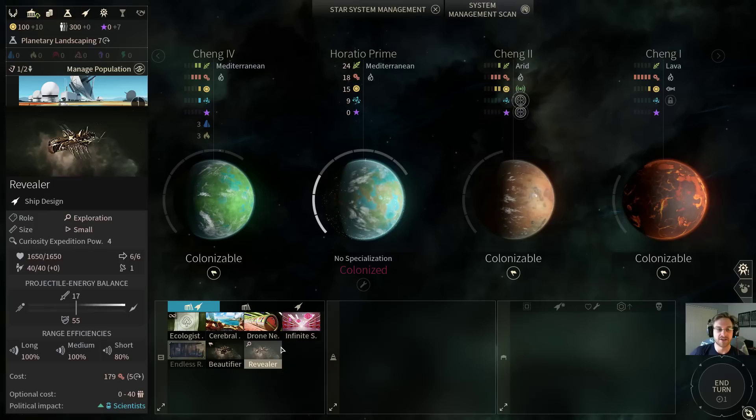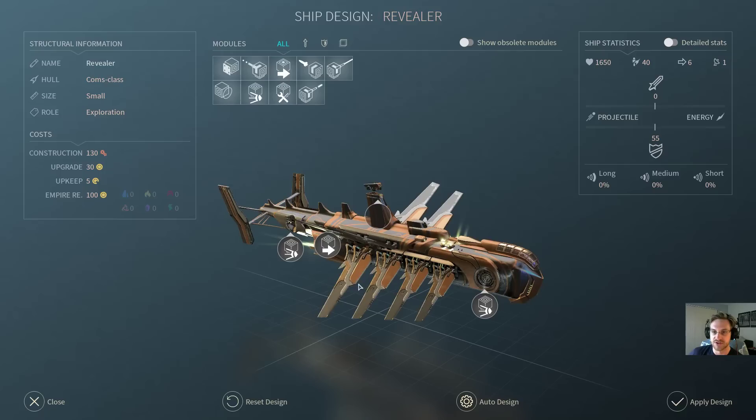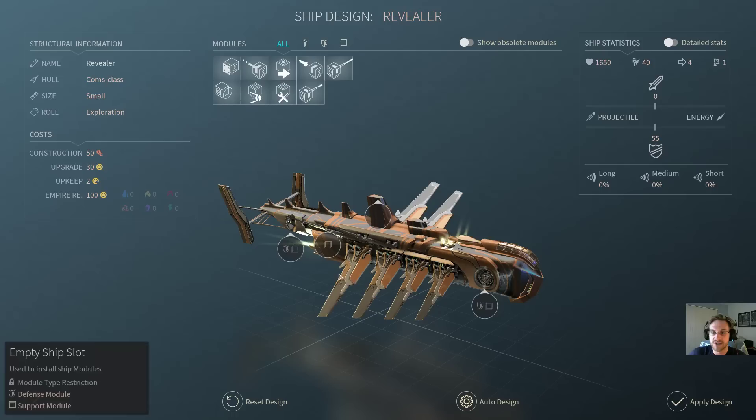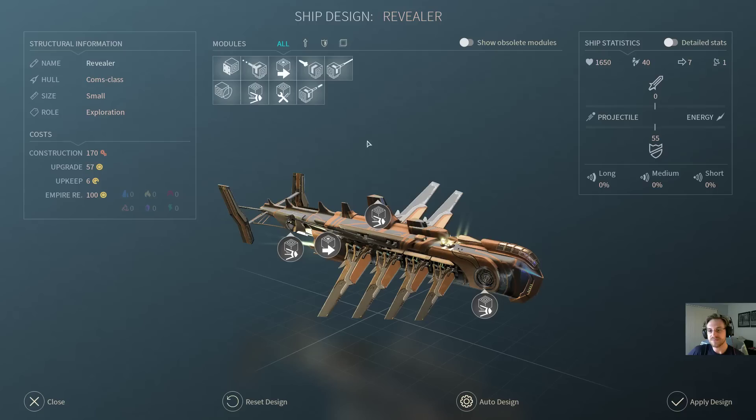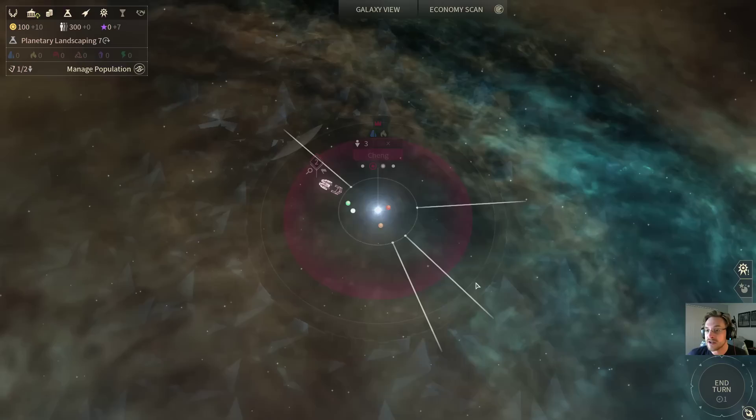The other advantage that they have is that they have these really sweet revealers that can hold one engine slot and three scout slots. I can show you what I meant by this versatility. Normally an explorer ship would have about five module slots. The Horatio only have four module slots, but they have a blank slot which can be anything, two defense-or-support slots, and one only-support slot. What I like to do at the beginning of the game is give them an engine and then three probes, which gives them seven movement speed and also six probes — which is really strong. They have the best scouting ships in the game, even better than the Lumeris.